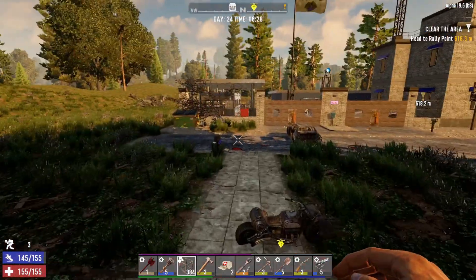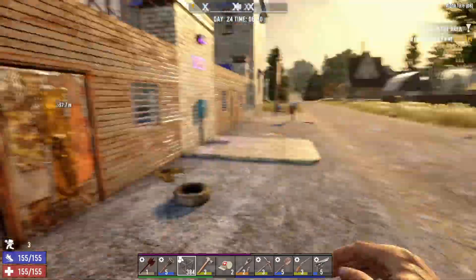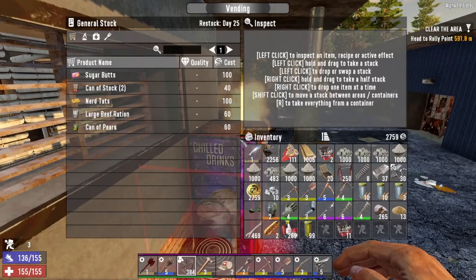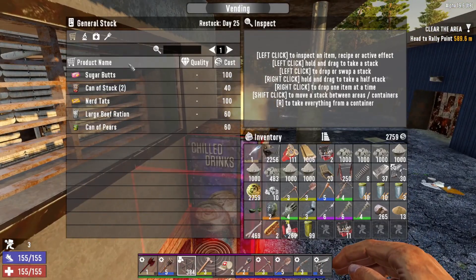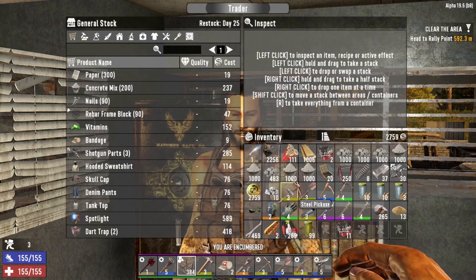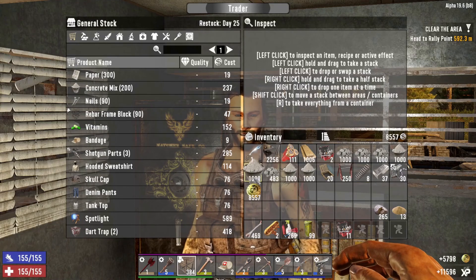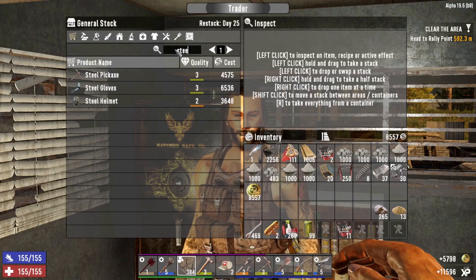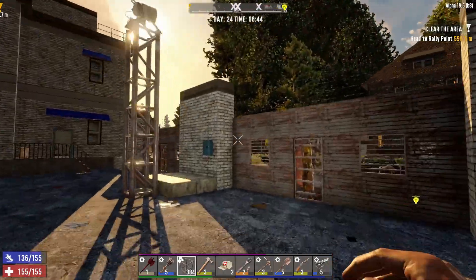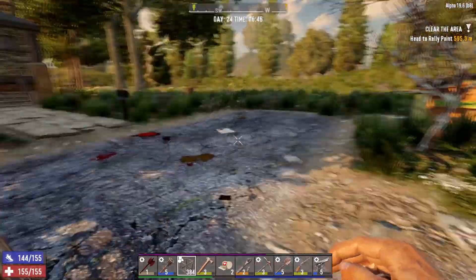Let's go see Bob real quick. We'll sell some stuff and then we'll see if he's got the rest of the steel we need. Sorry, I knew it began with an S. Words are hard. He has no steel. We need to go get our gunpowder anyway. Let's go see Hugh. Worst case scenario, we'll take apart some street lights.